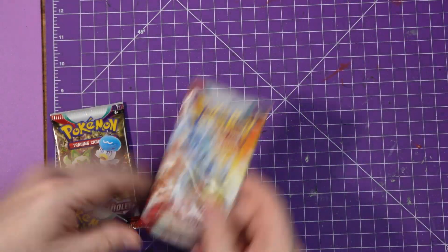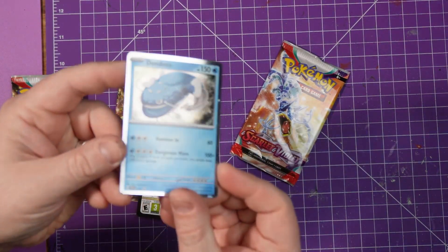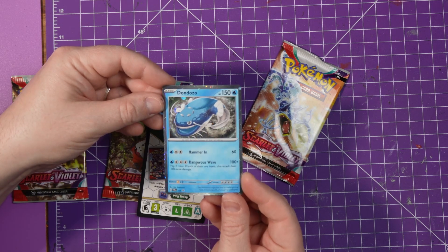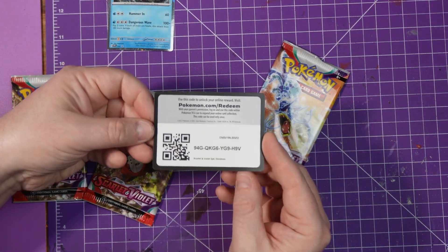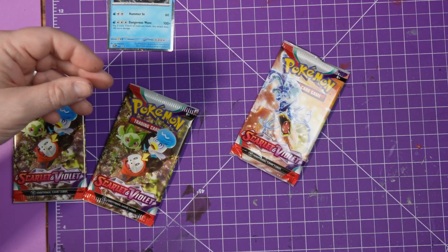The initial recording of this had the sound go completely wrong so I had to redo it. We've got Dondozo as the promo — it has the Hammer In and Dangerous Wave moves. The promo card you can all obviously have because I do not use them or play the game.